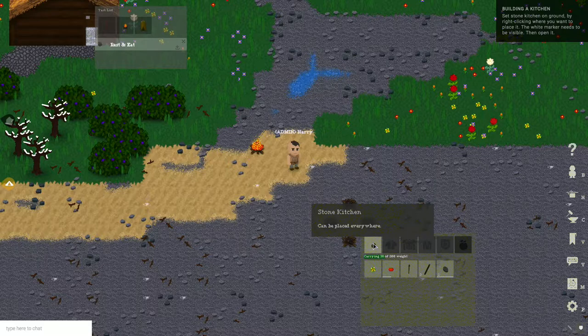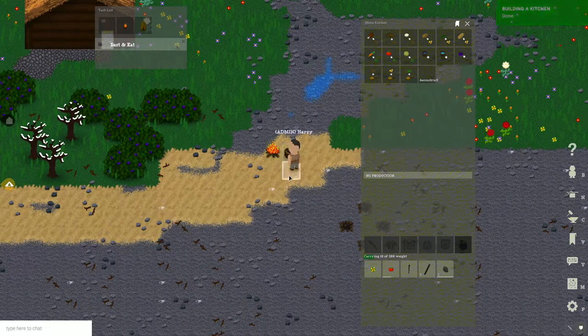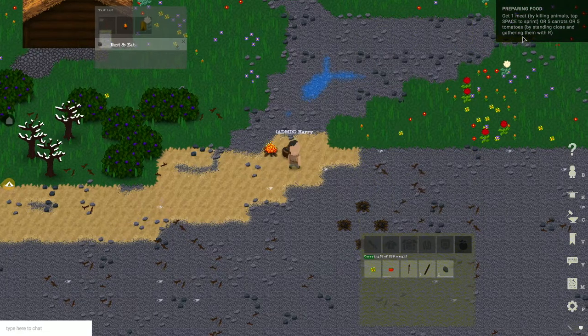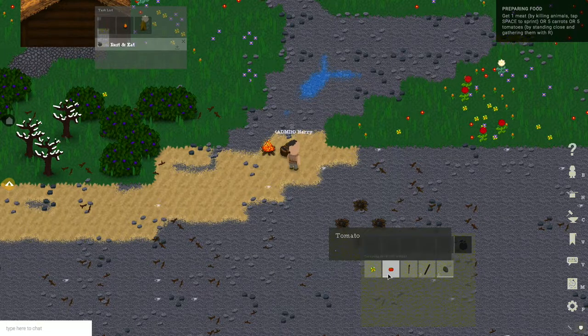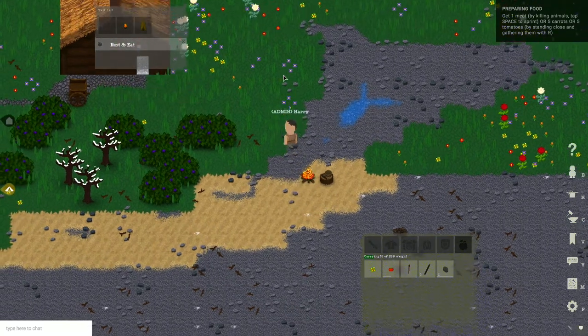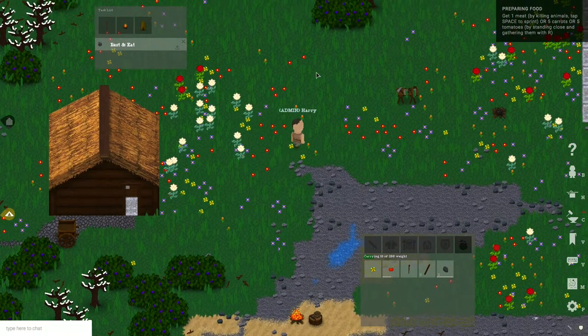Equip the kitchen in your hand slot. As I mentioned before, you always have to put things in your hand slot and then you can set them up with a right click next to you. Open the kitchen — and we have a fire in the kitchen going. It tells us to get one meat, five carrots, or five tomatoes. We only have one tomato left, so let's have a look if we can find more.